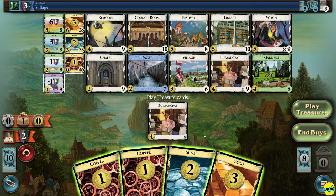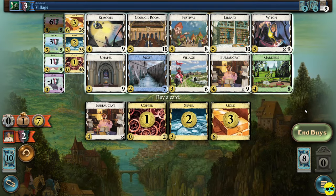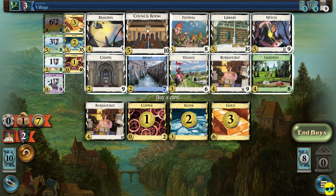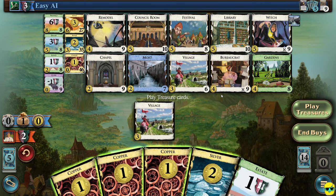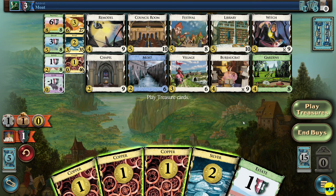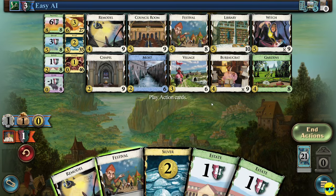They've given us another curse and we'll play treasures — we have five money. I'm going to buy one council room to give us some draw. Another curse — so brutal. Now it's time to play action cards. Do not play your remodel first — play your festival first. Because festival gives you extra actions, so then you could play your remodel. If I remodel the estate, I could get another bureaucrat.